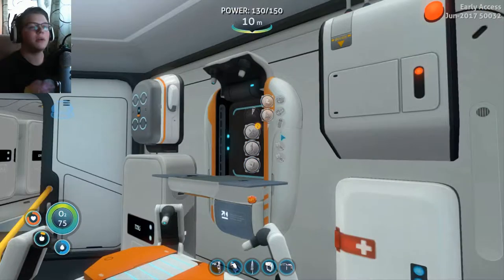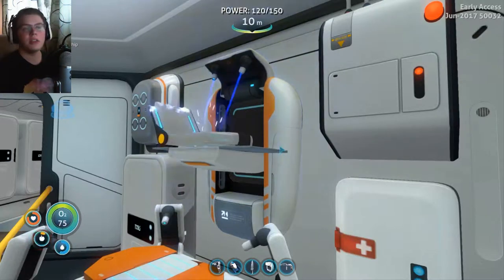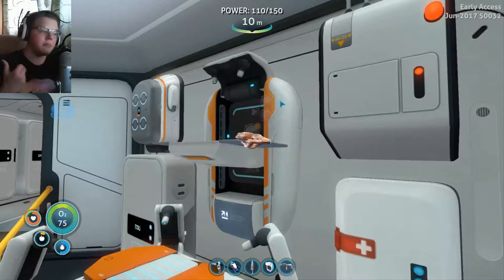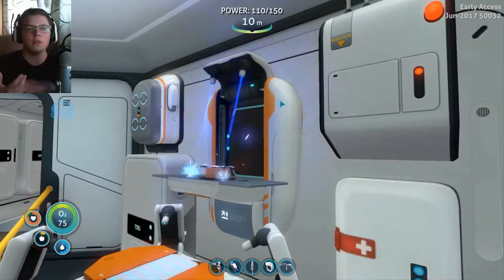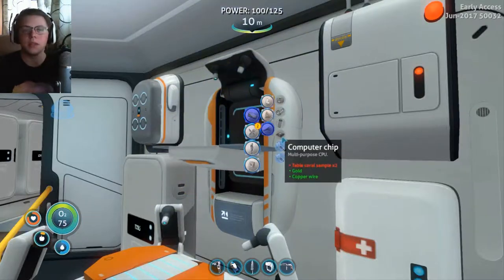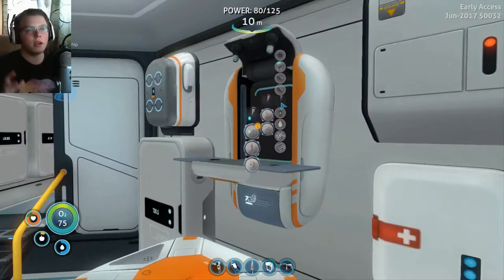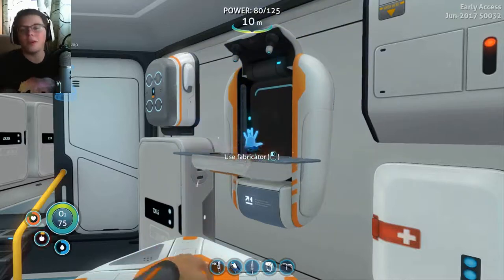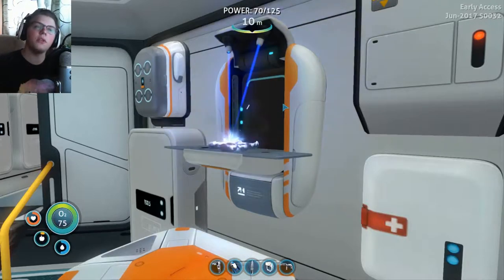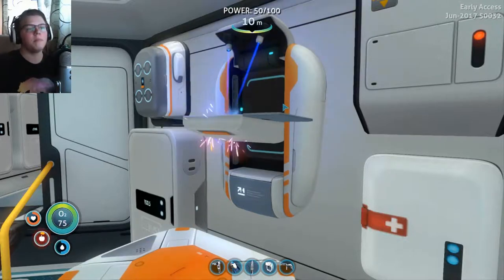What I also did is I went on a giant resource run. My main focus was copper and silver because later in the episode we're going to be making a lot of the electronics needed to make the Power Cell Charger — a lot of wiring kits and computer chips, which we'll also need for some of the upgrades we're going to make, mainly the pressure compensators. That big silver run was very necessary, and I managed to get pretty lucky and found a good amount — about half a locker full.